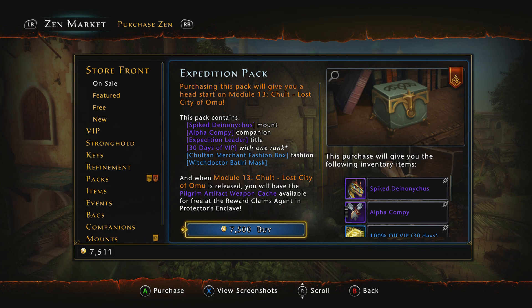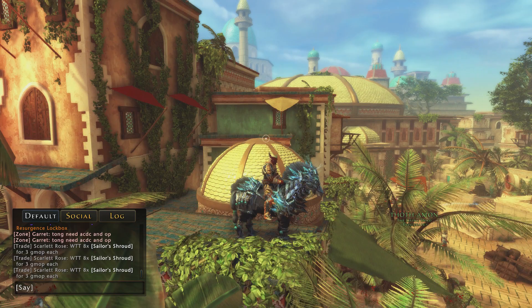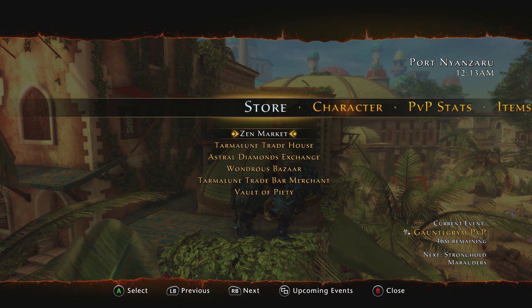The cost of this pack after the 24th of April is going to be 10,000 Zen. However, depending on what the Zen sale is during the Protector's Jubilee — who knows exactly what date that will be, but it will be after the release of Mod 13 on console — you could potentially get this pack for 40% to 50% off during one of those sales. However, at that point I don't believe it would really be worth the wait. Obviously, depending on whether you are on Xbox or PlayStation, your pricing is going to be different.